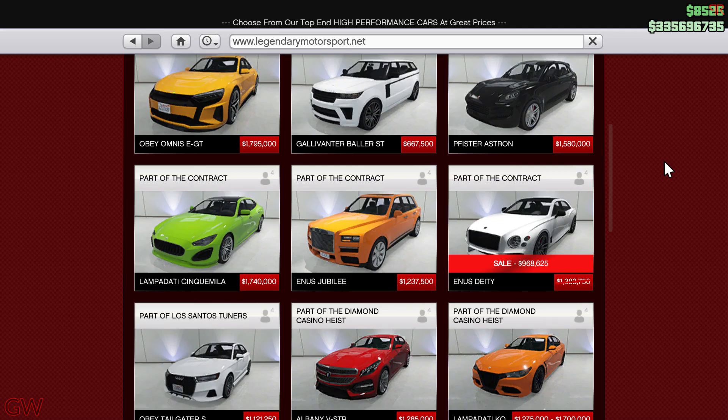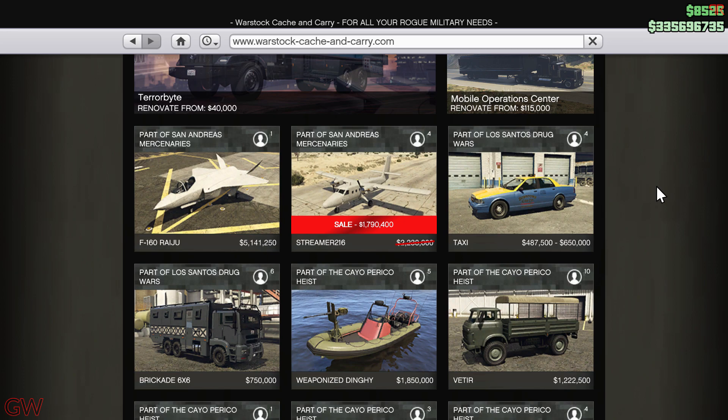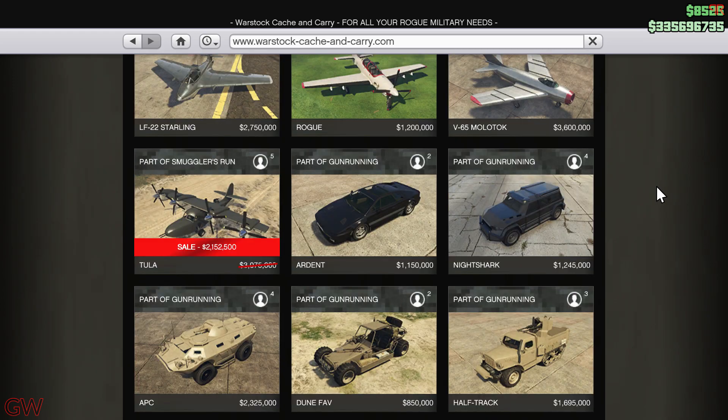Moving on to the discounts going on this week, we have the Enos Deity on discount, then there's the Shivel Taipan on discount. There's also the Streamer 216, which is a useless aircraft — you can just skip it. Along with that there is the Tula on discount, which will come in handy if you fly regularly to the waters and back. If not, you can skip this as well.